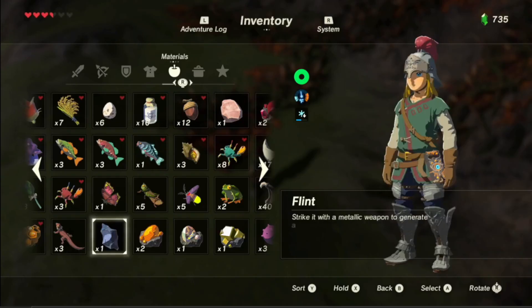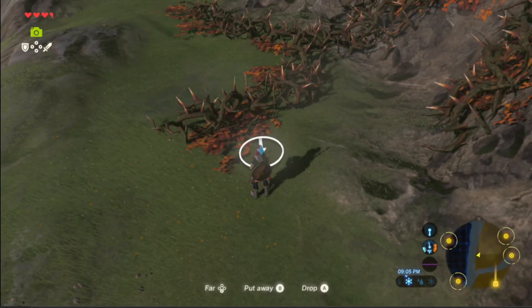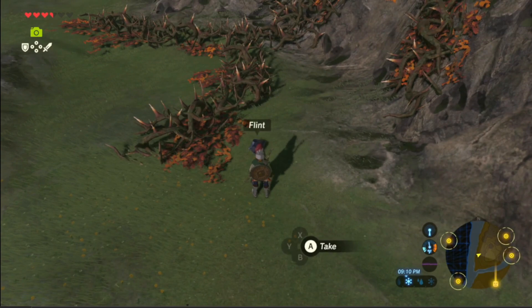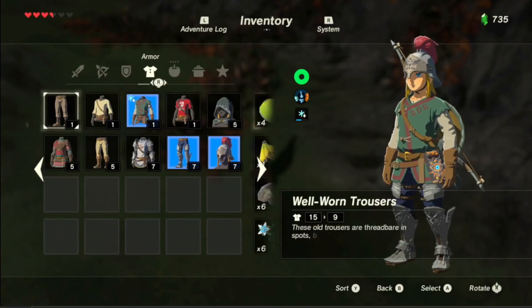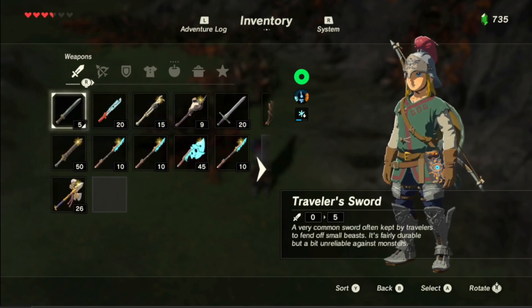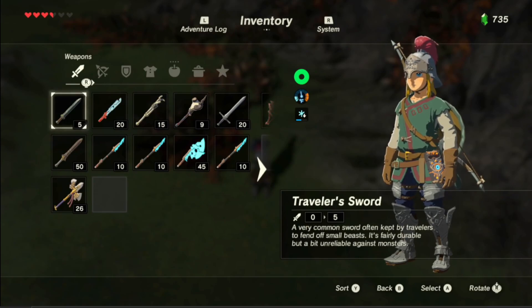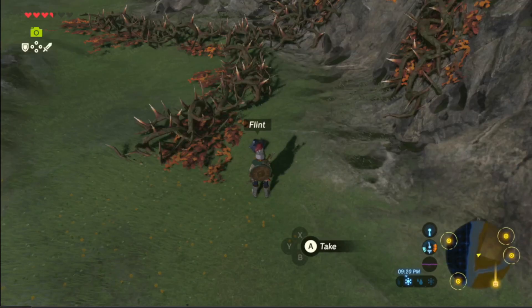You gotta press — yeah, let's try that. Now you gotta have a metallic weapon. Metallic — where? Where did my sword go? Yeah, that'll work. No, I want a good one. You don't — you want one that's not that good. Just try to hit it and hopefully it's close enough.